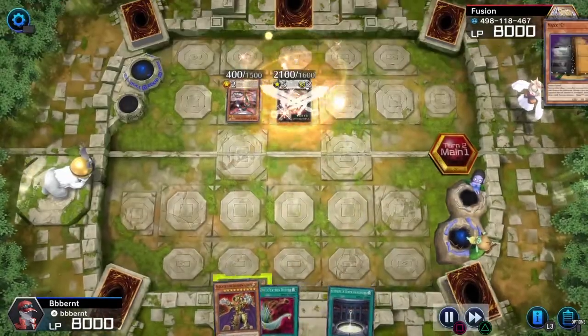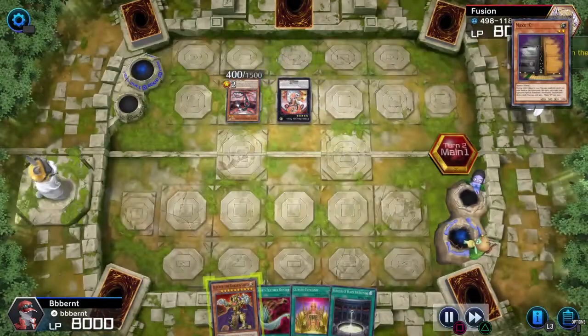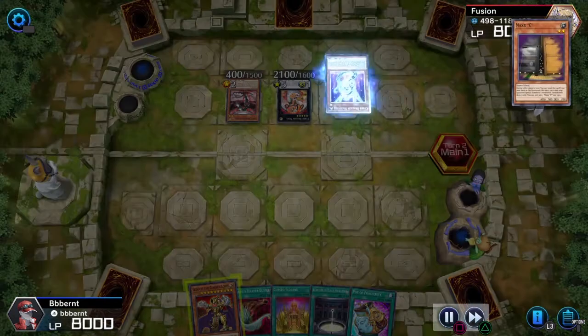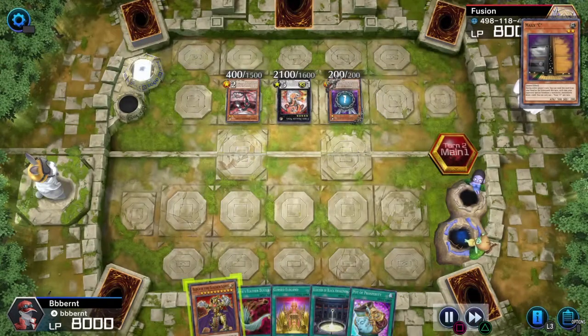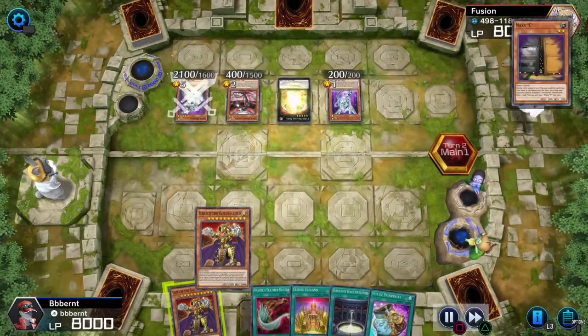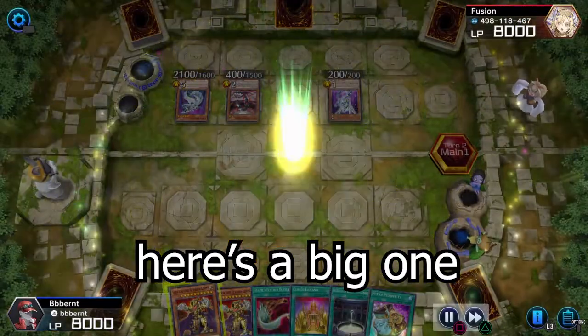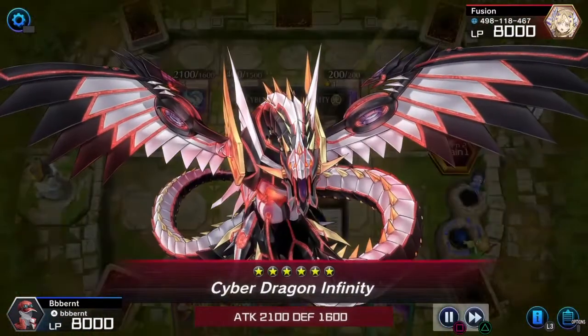He's going to Xyz summon into Cyber Dragon Nova. Cyber Dragons are good. Nova picks up a Cyber Dragon Nächster from the grave. I do get a few cards into my hand. And look, another Cyber Dragon.